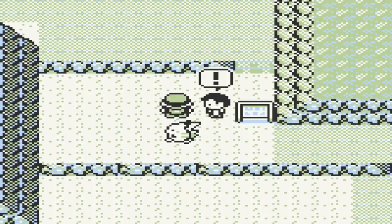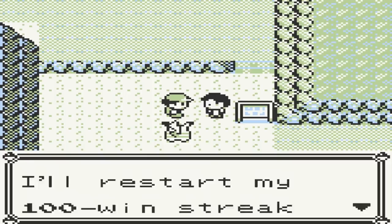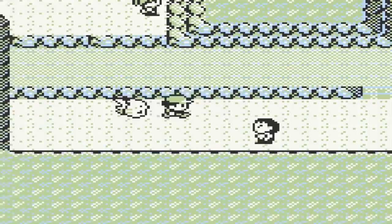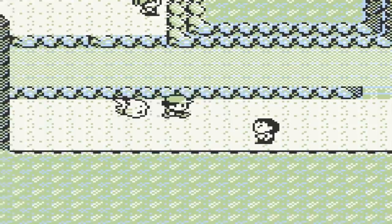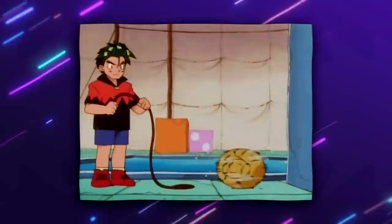Back to Gen 1: in Pokemon Yellow there is a youngster on Route 9 who battles with a single Sandshrew. Upon defeating him, he mentions that he's now going to have to start his 100 match winning streak all over again. With this taking place in Pokemon Yellow specifically, this is actually a direct reference to the anime, more specifically the character AJ, who was also on the cusp of a 100 battle winning streak with his Sandshrew upon his appearance in the anime in the episode 'The Path to the Pokemon League.'